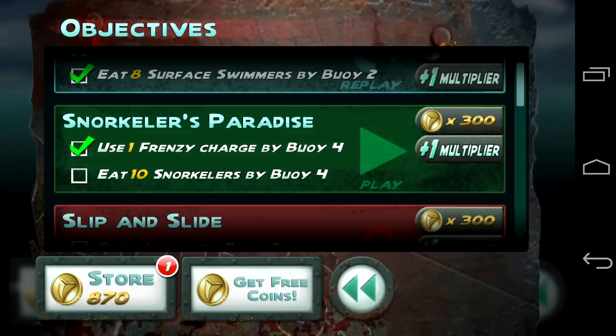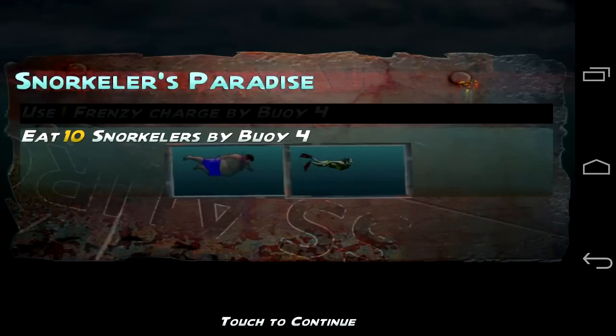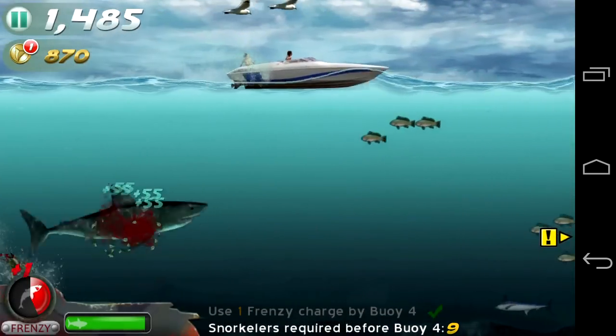To stay alive, you've got to keep eating people, fish, or birds — or a combination. Now we're going into the campaign game mode, which is more of objectives. In this case, I've got to get 10 snorkelers.